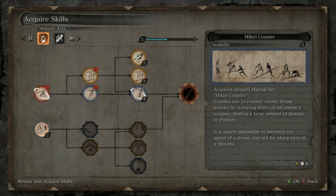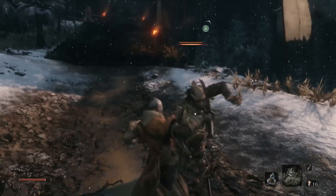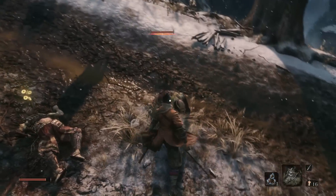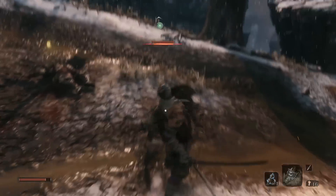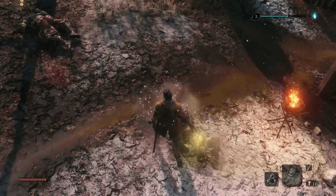Now we come to the Makiri Counter — a very useful ability, as it enables you to counter those unblockable spear attacks from certain enemies that lay in wait for you out there. You use it by pressing the dodge button at the time when a spear is about to strike you. It can be tricky to time at first, but not a problem for a shinobi such as yourself.